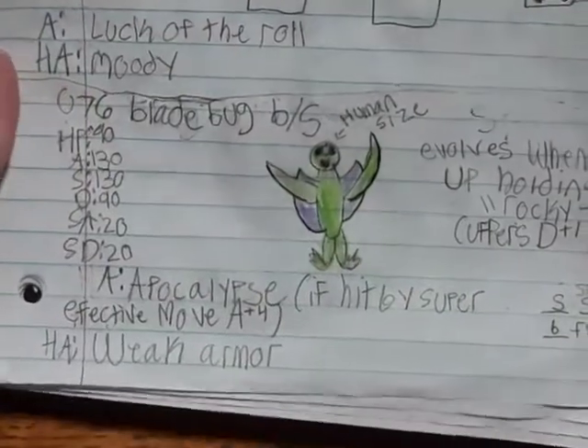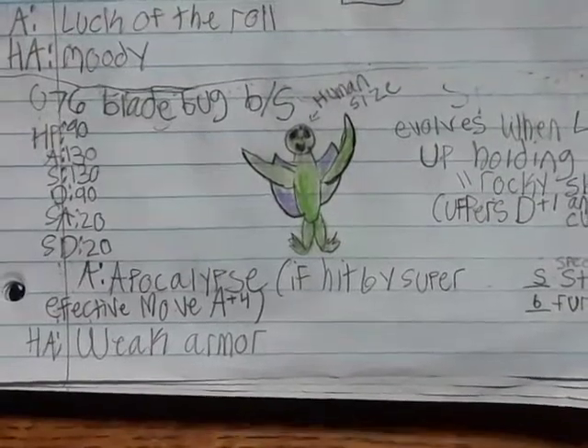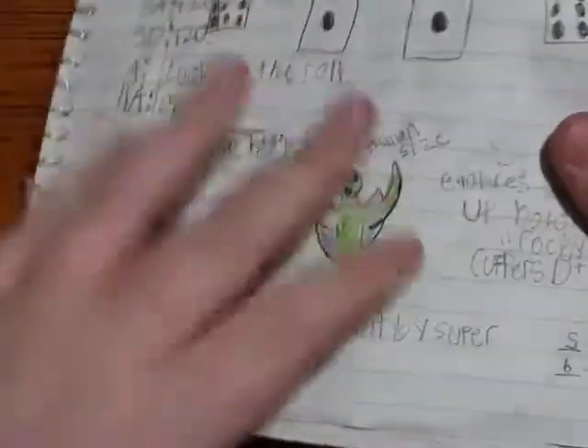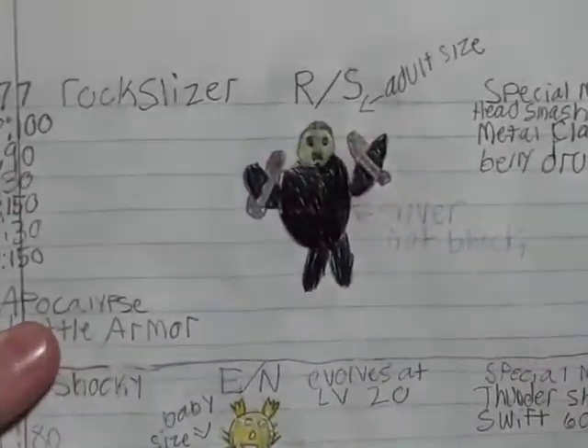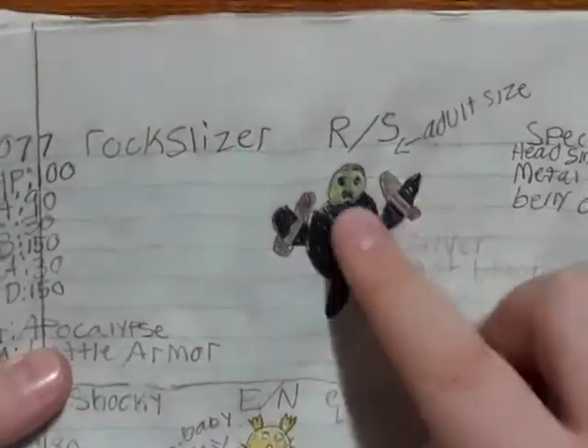Blade Bug — I really like Blade Bug. It has Apocalypse: if hit by a super effective move, attack goes up four stages, which is crazy — that's actually really good. It's like a Scyther replacement, just a sword instead of a scythe. This one is evolved with a special item called a Rocky Shield. Level it up with the Rocky Shield and it will evolve into Rock Slicer, which has rock shields — makes sense.